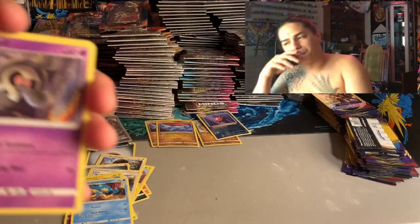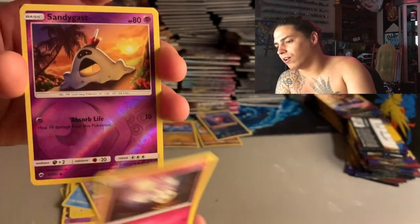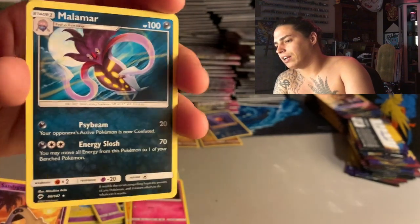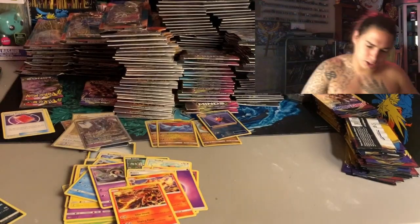Energy, Lana, Electabuzz, Simipour, and code card. Wait - there's another pack! That moment when you think all the packs are gone but then there's one more and you save the best for last. Come on, give him to me - let me pull him. We got Duskull, Stufful, Crabrawler, Murkrow, a Sandy special reverse holo, and a Malamar - that's okay. Psychic energy, Simisage, Heatmor, and code cards.